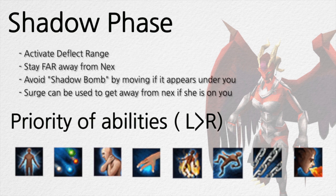For shadow phase, activate Deflect Range and stay as far away from Nex as possible. Avoid shadow bombs if they appear underneath you by stepping off — keep your cursor ready as you won't have much time. Surge can be used to get away from Nex if she's on top of you and you're taking constant heavy damage.